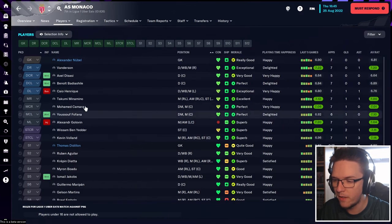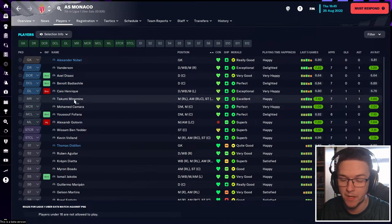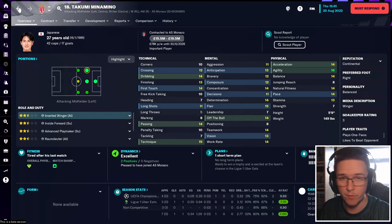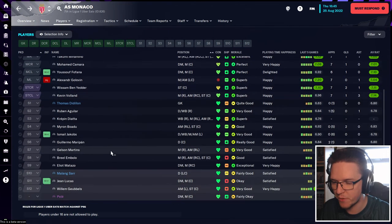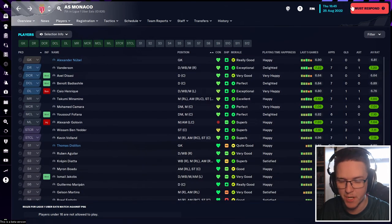Managed by Philippe Clement, Monaco are the fourth side in our group. Some players here that we'll recognise — Minamino, who was bought from Liverpool but didn't quite work out there, the Japanese player. He's got a goal for Monaco in Ligue 1 but in real life he hasn't really got going there either. Some good players in there as well — Kevin Volland, Golovin, Badiashile is a good young central defender. They've got a decent side, Monaco.